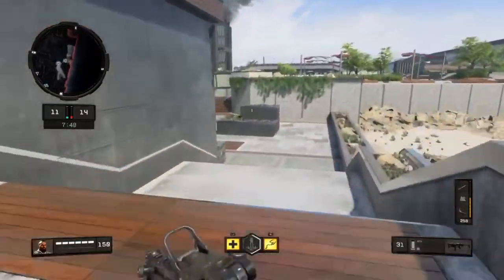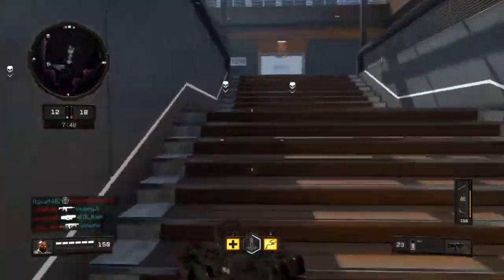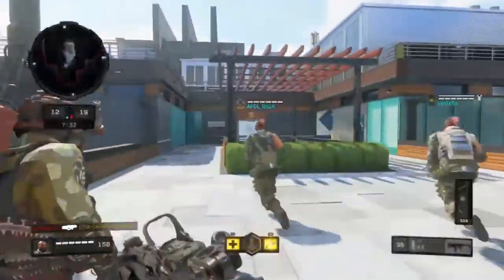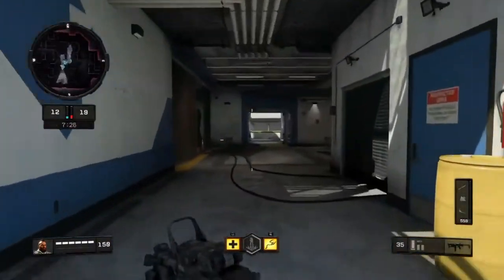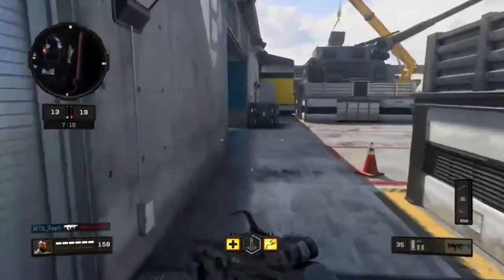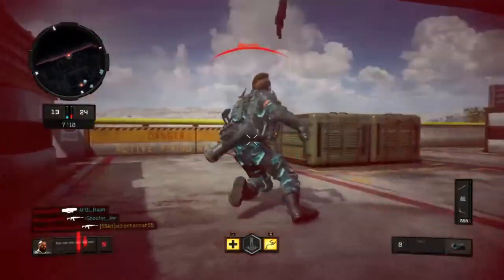A lot of people think the MX9 is better than an assault rifle at close range. However, I'd say the Vapr could easily outdo the MX9 at close range — just my opinion. I'm also using a reflex because the iron sight on this just takes up too much screen when it doesn't need to.